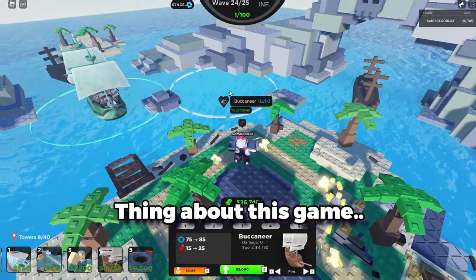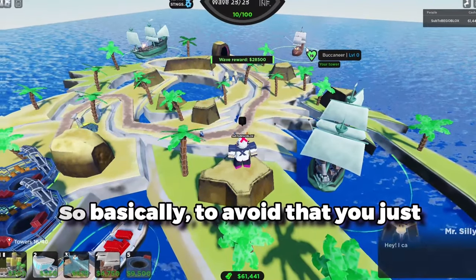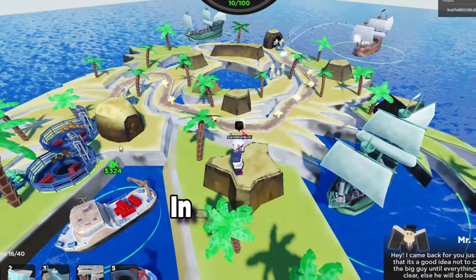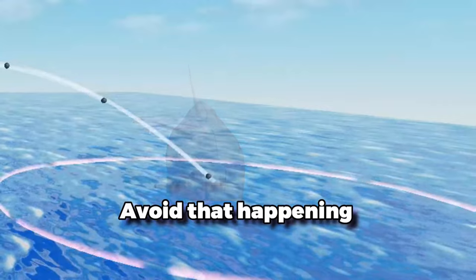I mean, that's a really cool thing about this game — it's able to do stuff like that. So, to avoid that, you just place them really far away from each other, like this. There's a place limit of three, so usually you just place them in a triangle. And that's how you avoid that happening with the Buccaneer.